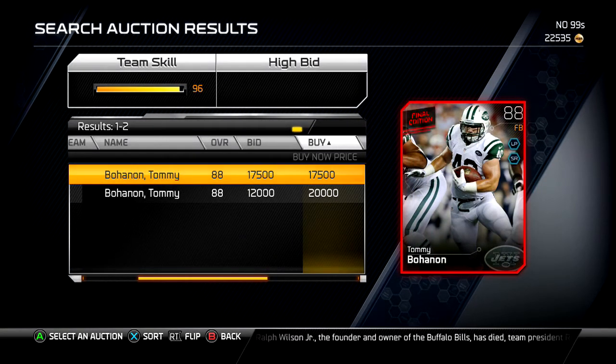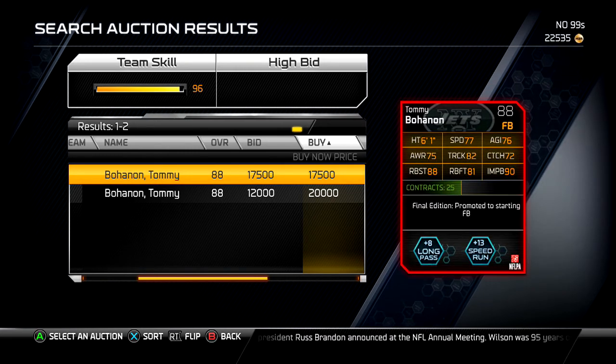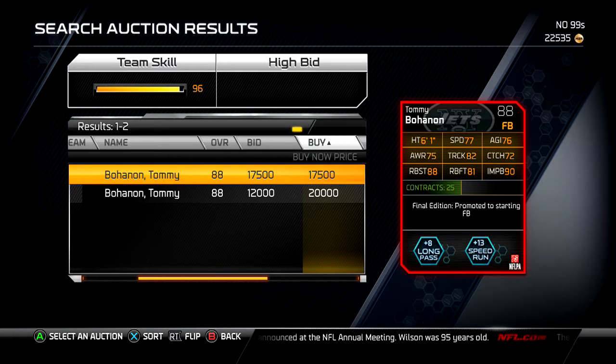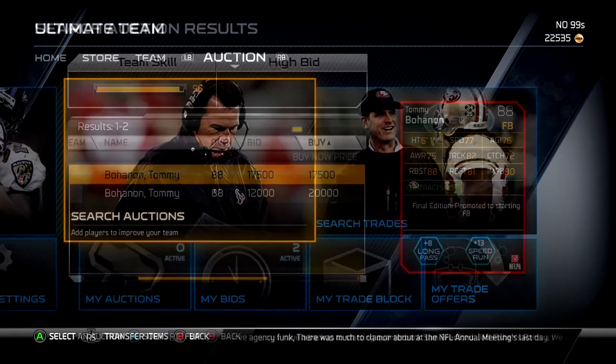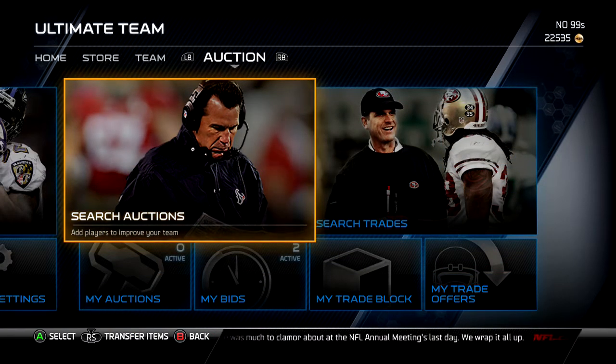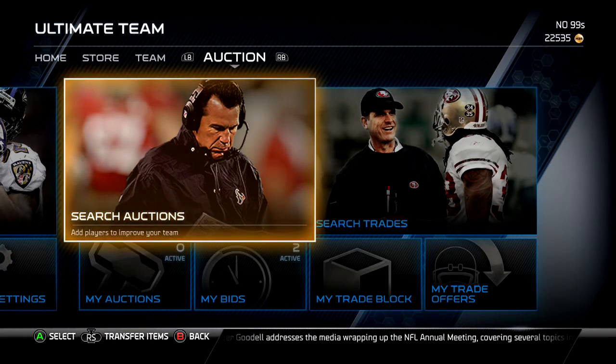Last but not least, Tommy Bohannon is going for a ridiculous amount. This card might stay up there a little bit - you know how fullbacks and d-tackles really don't lose value. He has nice impact blocking and nice run block strength, but you can pick up Vonte Leach with almost the same exact stats and better blocking for cheaper, and he's a better overall. So all in all, it's better to just wait it out and see if you can get it for a much more discounted price later in the week.